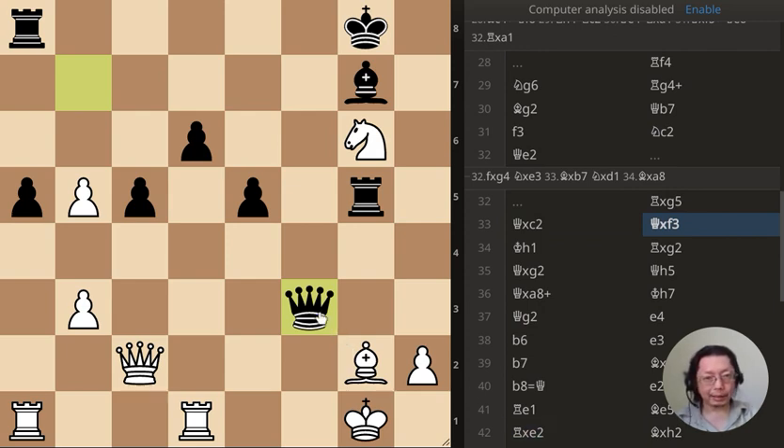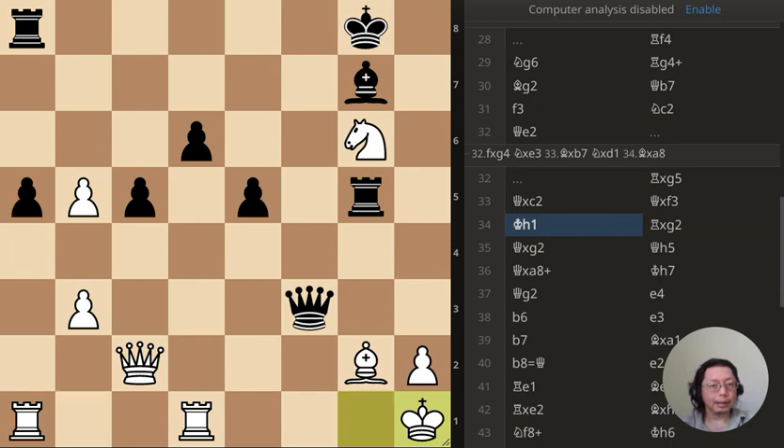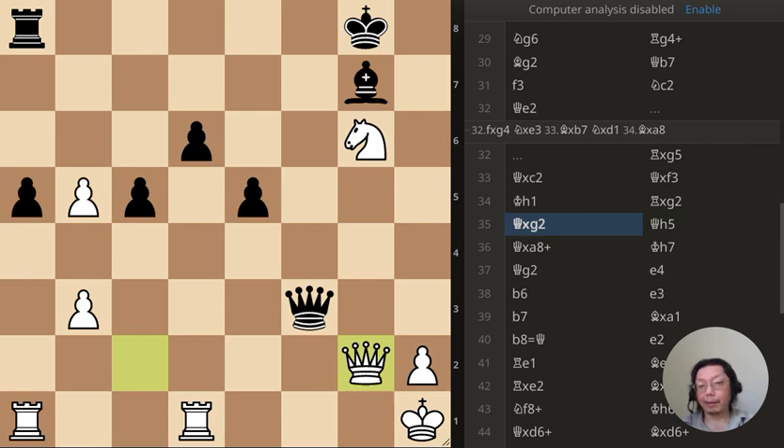The bishop cannot take the queen here because the bishop is pinned. Then suddenly the bishop is not pinned anymore and I'm threatening both the queen and the rook. Black makes a mistake by capturing — capture, capture, capture — and I'm up a rook.